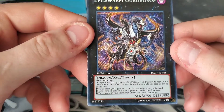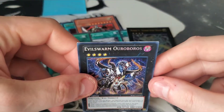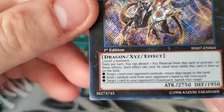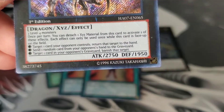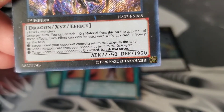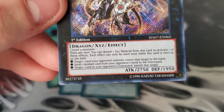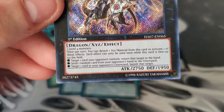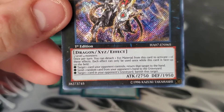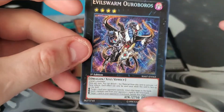Next on the list is Evilswarm Ouroboros. I can't remember the exact set, but the card is awesome — it's really strong and I love to play-test with it. It's definitely a badass card. It takes three Level 4 monsters; once per turn detach one material to activate one of its effects, but each effect can only be used once while this card is face-up on the field. So once you use the first one, that's all — you have to go through the list in order. It's a really good card and I had to pick it up.